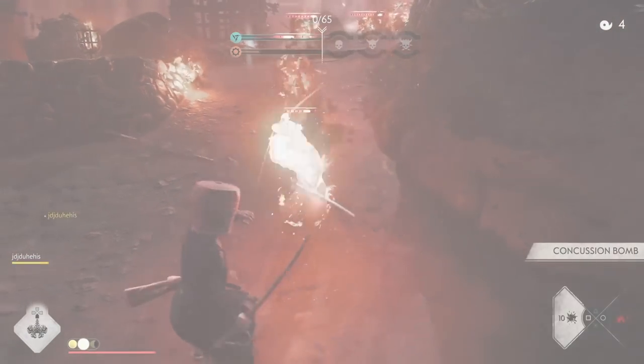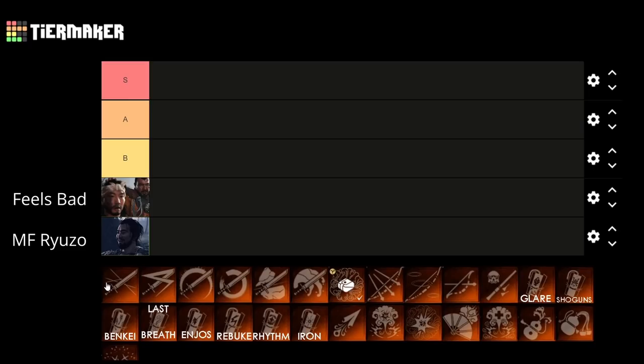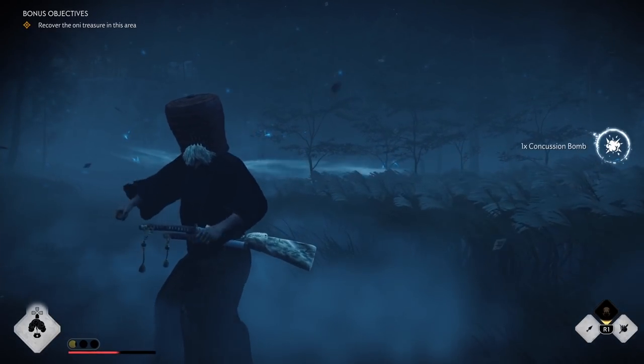Alright, with that out of the way, let's look at our tiers. At the lowest tier we have motherfucking Ryuzo. Next above that we have Taka with the feels bad man. In the middle we have Lord Shimura with that dishonorable face. Second best we have Happy Jin. And finally for the top tier, we have any gear that is teabag worthy.